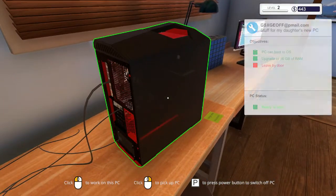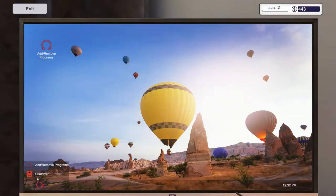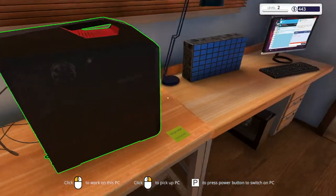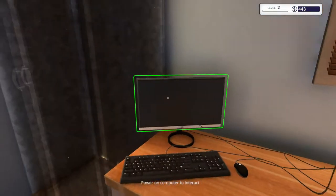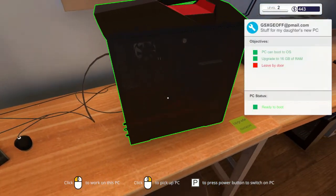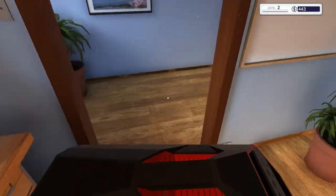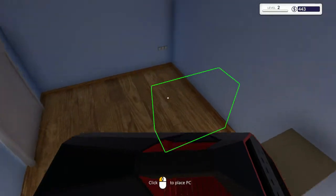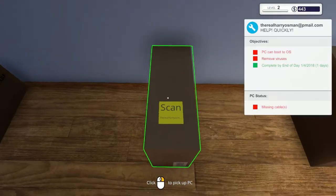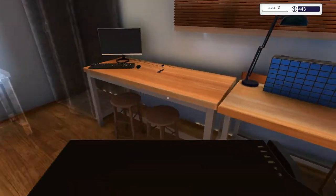All right — don't unplug things on accident. Put it back on there. Now we'll plug it back in. I must have accidentally unplugged the cable when I was moving the side. Hit P — there we go. That should do it; it should say we're good to go. Let's leave it by the door. Let's go ahead and power it down, do the proper shutdown so the OS can actually close, rather than just cutting the power.